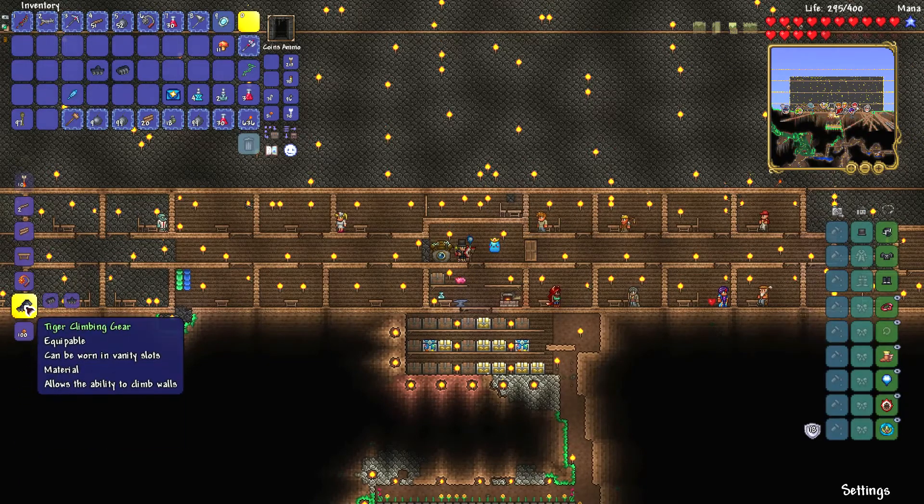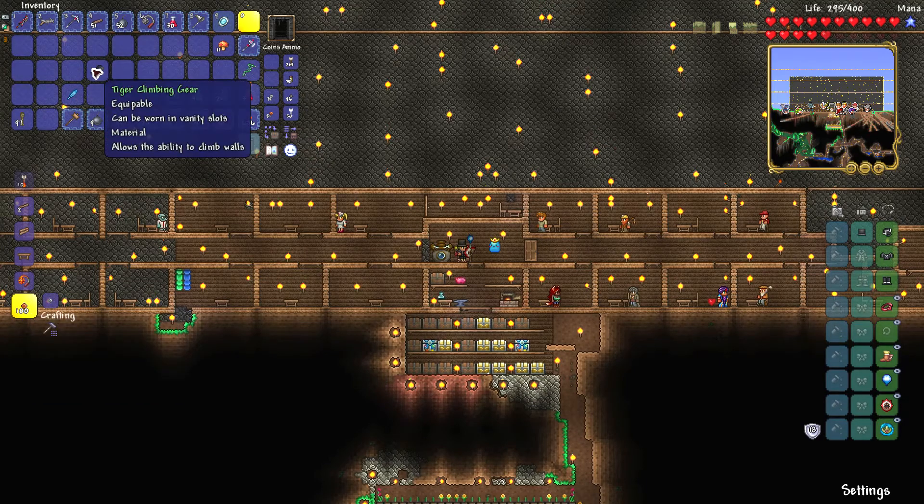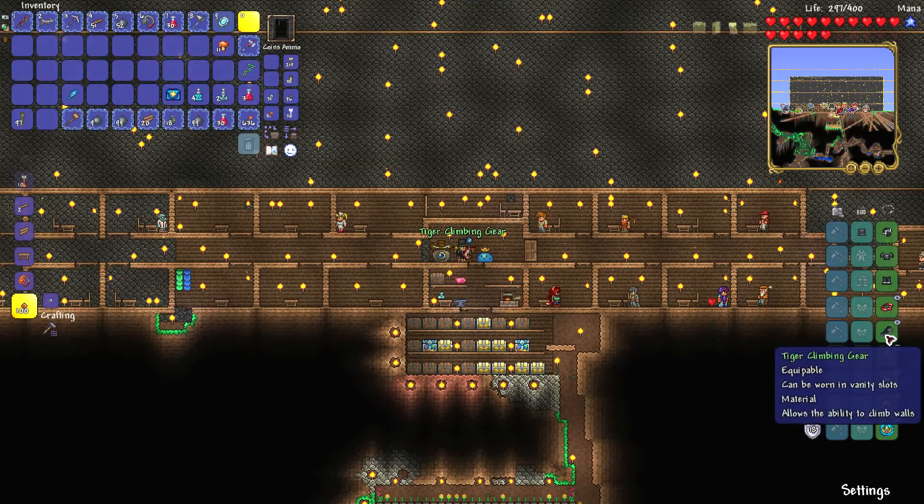When you are standing at this Tinkerer's Workshop, you can craft the climbing gear. So you cannot combine shoe spikes with climbing claws unless you have a Tinkerer's Workshop from the Goblin Tinkerer NPC, which only spawns after defeating the Goblin Army.